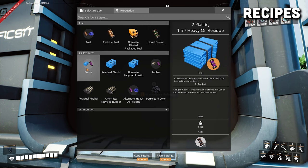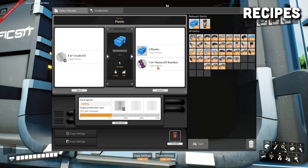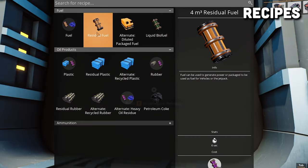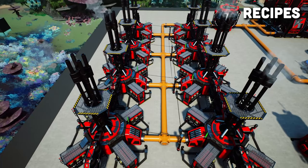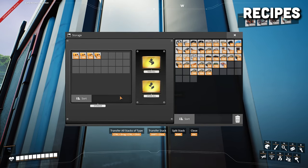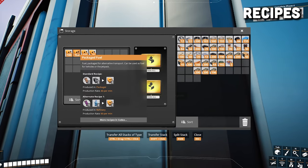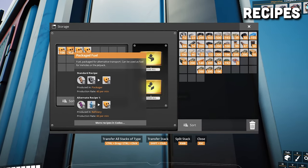Creating plastic and rubber is the same, except rubber has double the heavy oil residue that it produces. Then we want to convert the heavy oil residue into fuel using the residual fuel recipe. The final product produces a total of 1200 megawatts of power, 100 plastic per minute, and 100 rubber per minute. We are also going to be doing four packaged fuel per minute so you can start stockpiling them for your vehicles or jetpack.